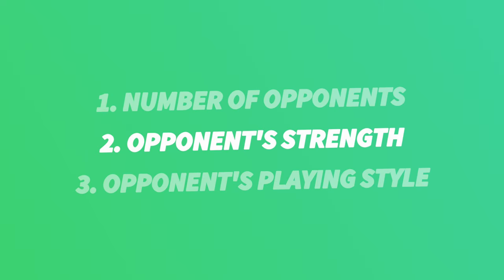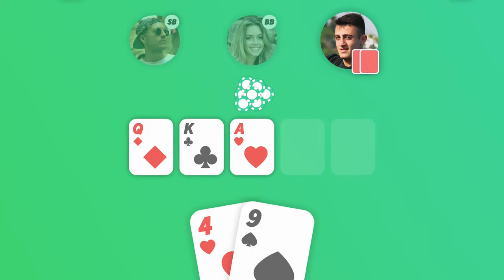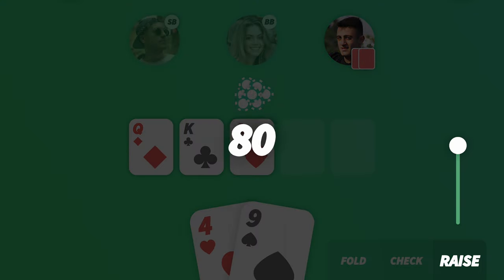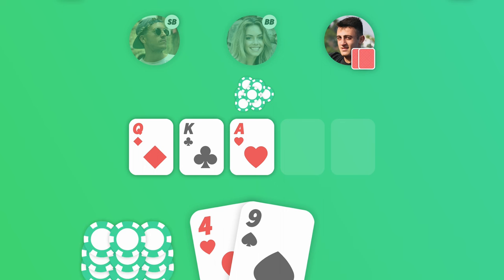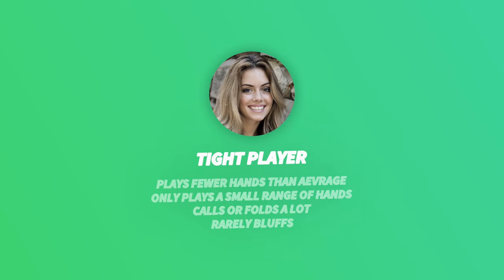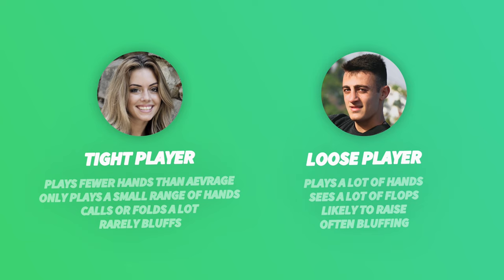Secondly, you want to bluff at times when your opponent seems weak. Players who are low on chips or who just try calling a hand instead of betting might not have the confidence to call your bluff. Lastly, you should always keep your opponent's playing style in mind when deciding to bluff. Bluffing against a player with a tight playing style is probably more secure than against a loose cannon who might call you.